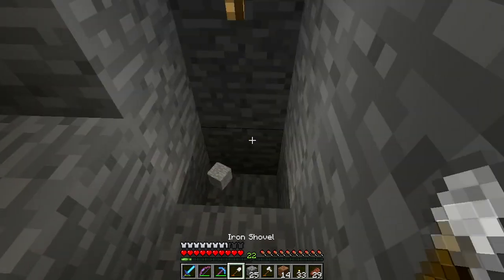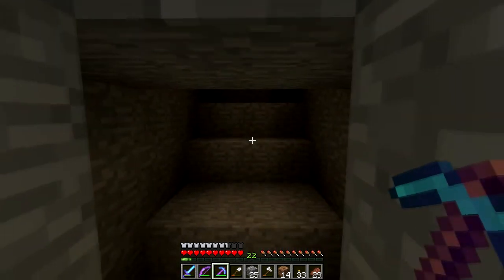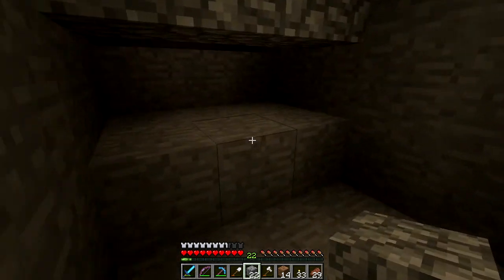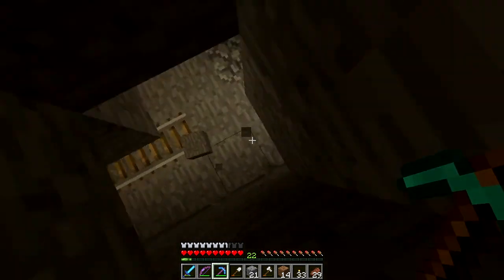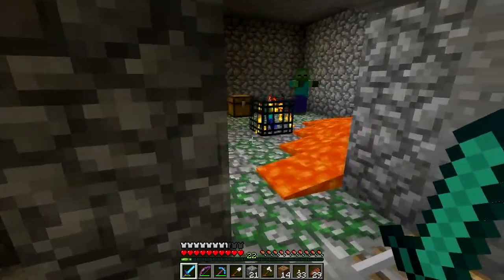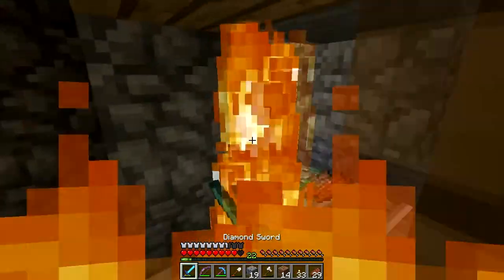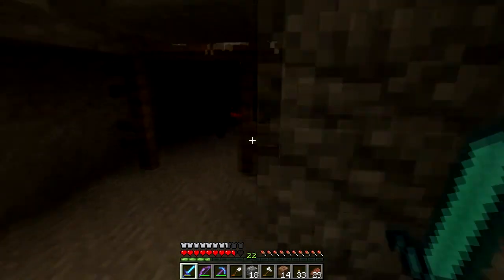You can commonly find saddles in dungeons or strongholds. This is actually an abandoned mineshaft. I'm gonna block this off just because I don't want anything coming up behind me. Okay, he doesn't see me — be cool. I'm gonna block this off. Or you can set me on fire, that works too.